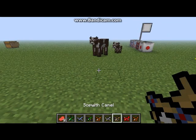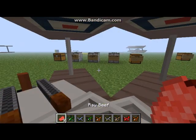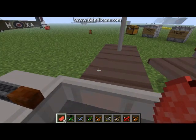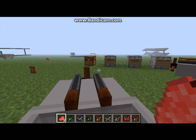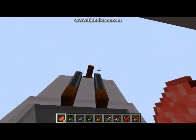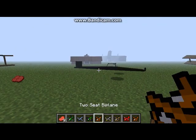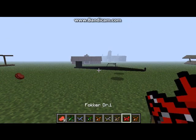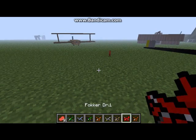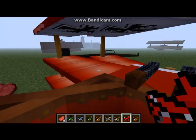This is the Sopwith Camel — you go up as usual. And this one is the Fokker Dr.1 — it looks pretty awesome.